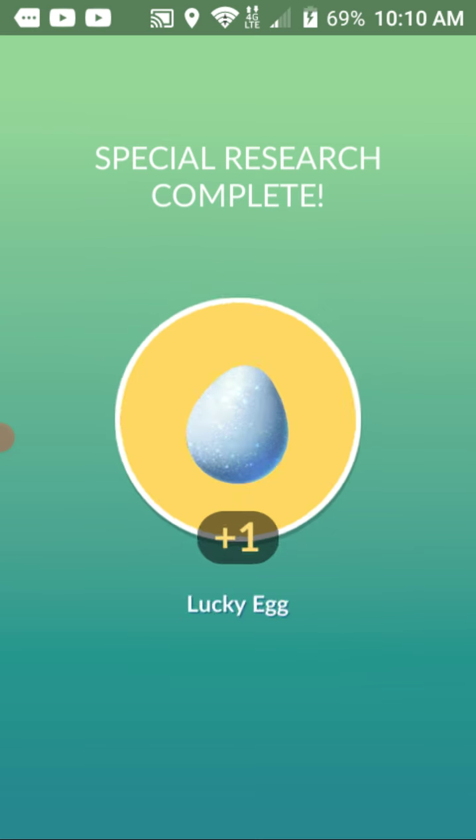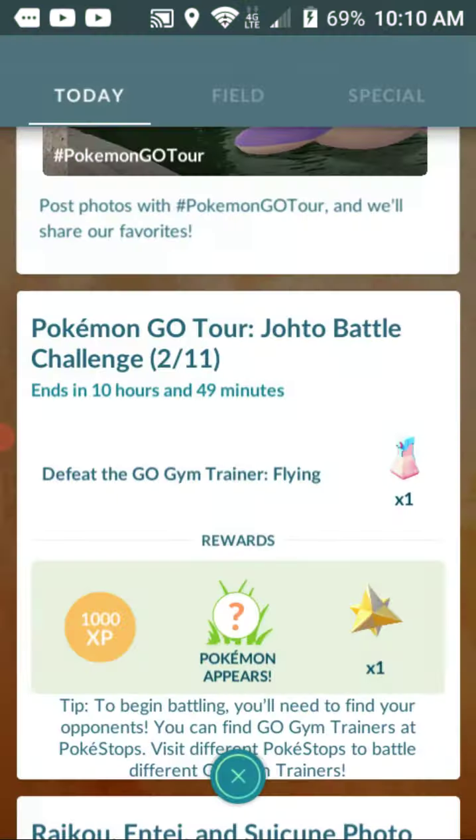Snapshot — okay, we didn't run into that part of that. Let's see: Lucky Egg, Stardust, HP.